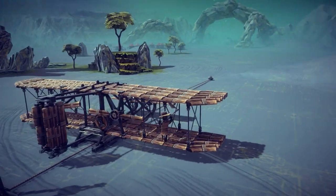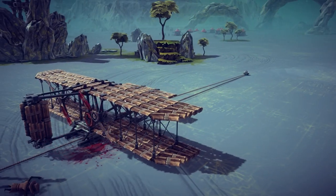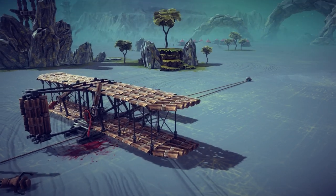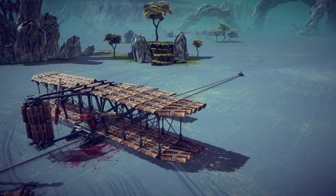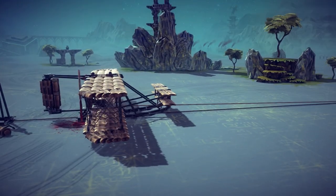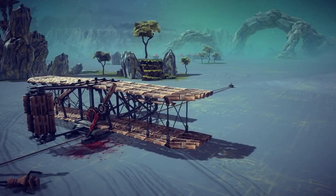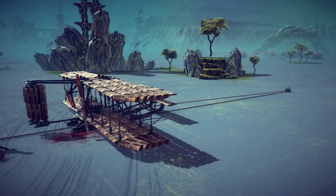And next up, we got this very awesome design. Yes, this is the Wright Flyer. If you don't know, this was the first aircraft to ever take flight, and it's based off of a realistic design from the actual Wright Flyer.